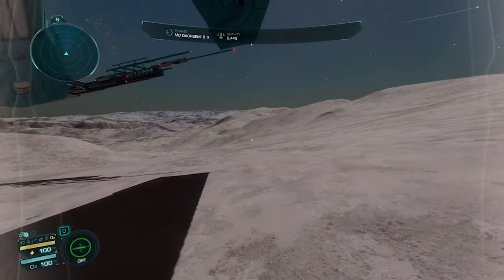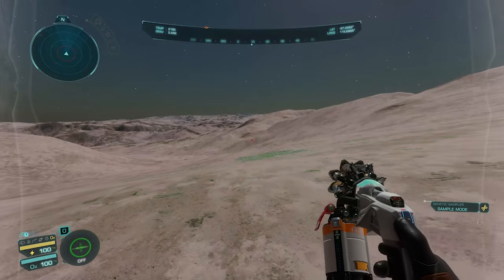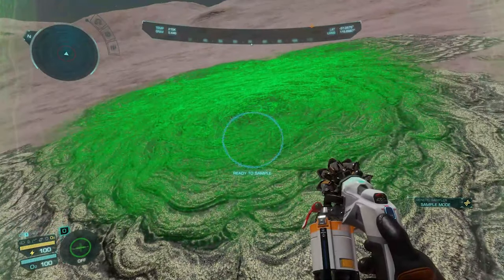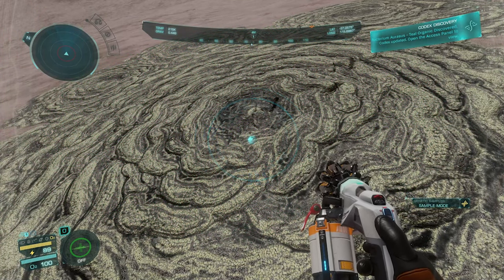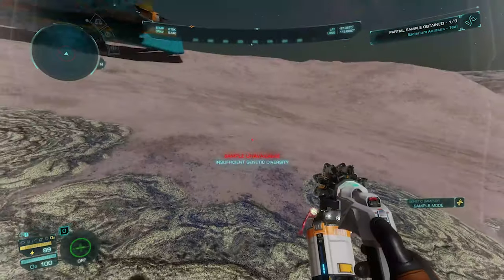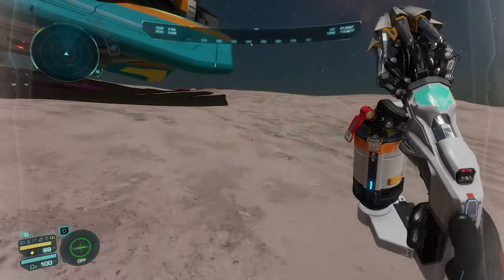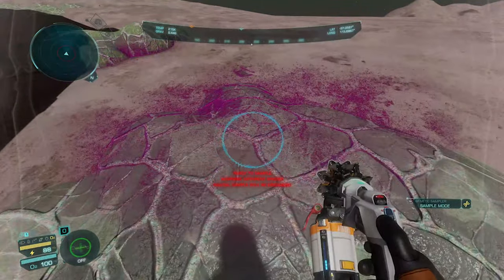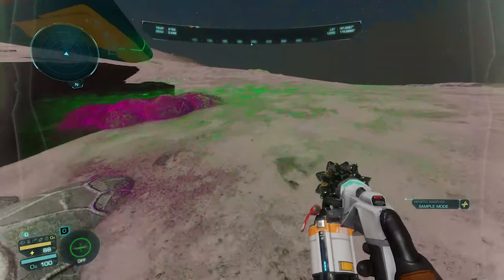All right, get a rifle, get a pistol, energy link, profile analyser, and what we want — the genetic sampler. So you have right-click to scan. Here we have some lovely material of the sample. Walk up to it, hold down the left mouse button. There we go — bacterium orasis, teal. Now again insufficient genetic diversity. As we move you'll see that — this is a different species, so you've got to be careful. If you partial sample or sample this one, your other one will be discarded.